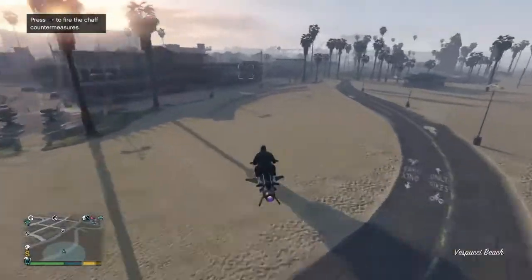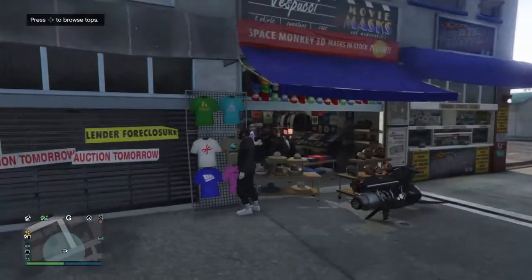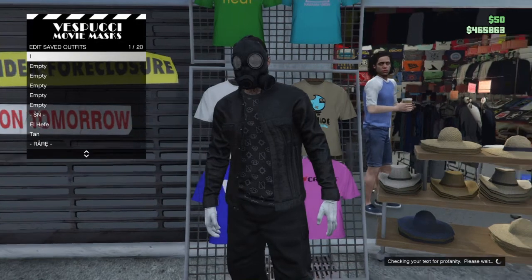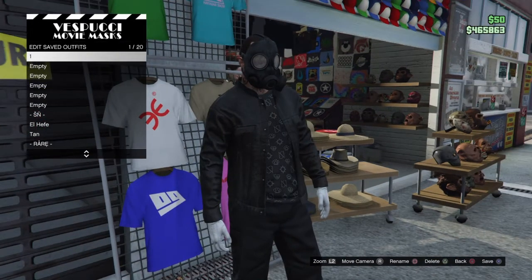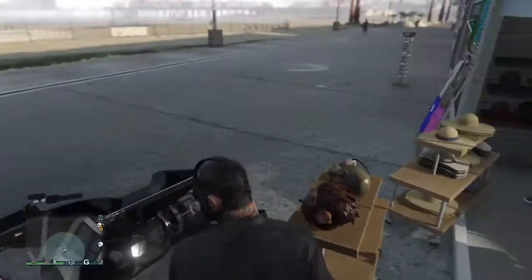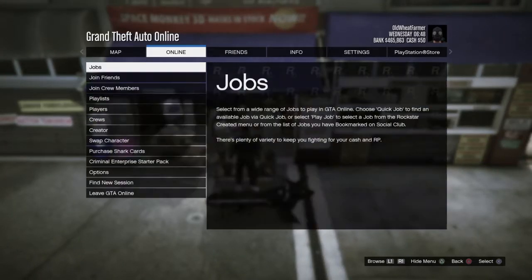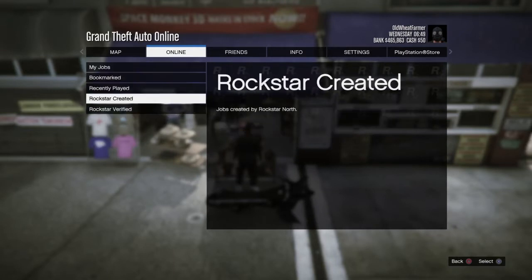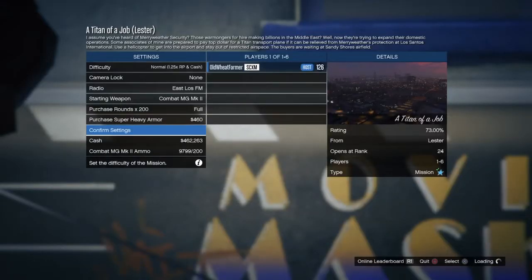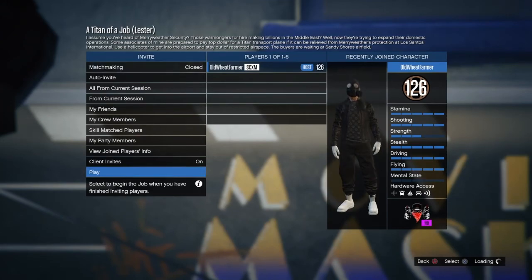To make sure this 100% works, go to tops, browse tops, and override the save — you cannot save it to any different slot, you have to override it. Once you've done that, stand in front of the masks section but don't actually enter it. Then go to options, online jobs, play job, Rockstar created missions, and start the first one which is Titan of a Job. Make sure you do it by yourself, then start up the job.